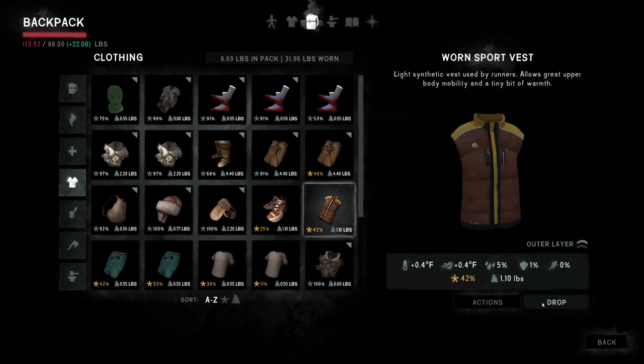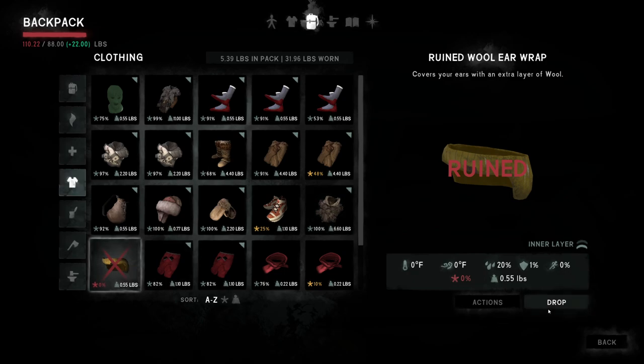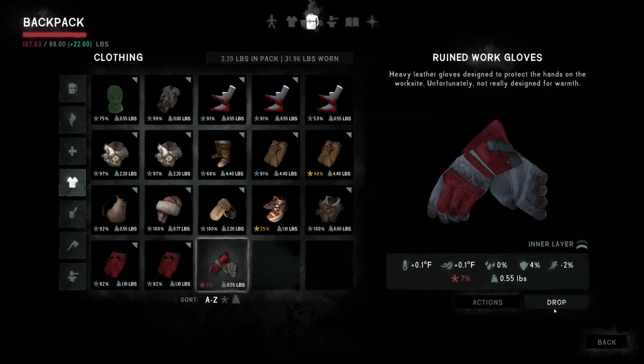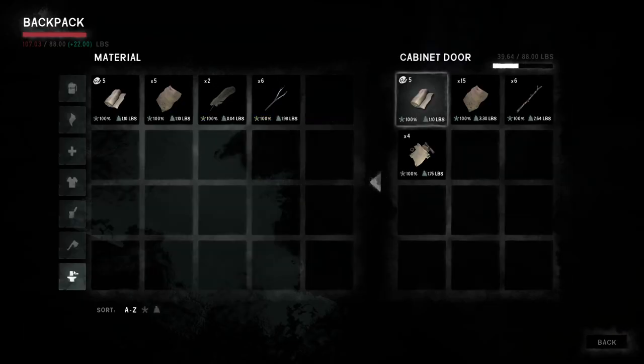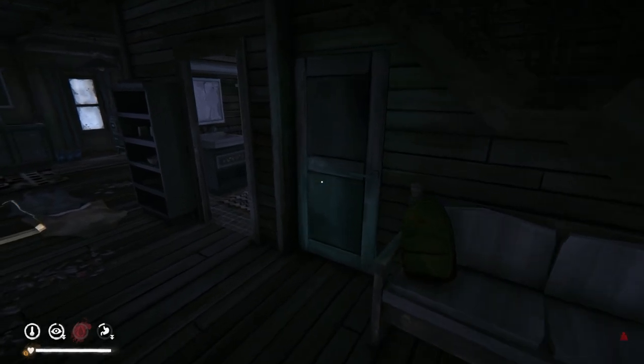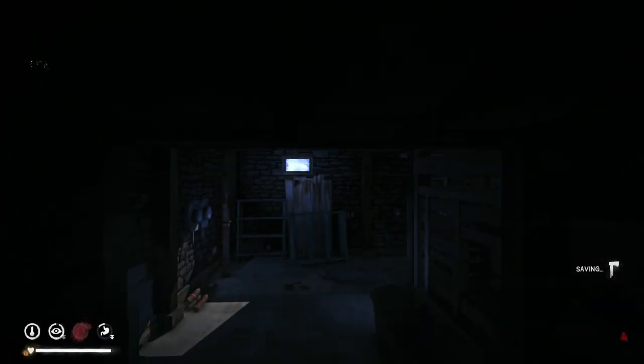I'm going to carry those shoes with me, I think. We don't need some of this stuff — it's weighing us down by quite a lot, actually. Do we have any cured leather on us? No, we don't. Is there any in here? No. Where's our cured leather at? I believe that's downstairs on our workbench — that's the word, workbench.